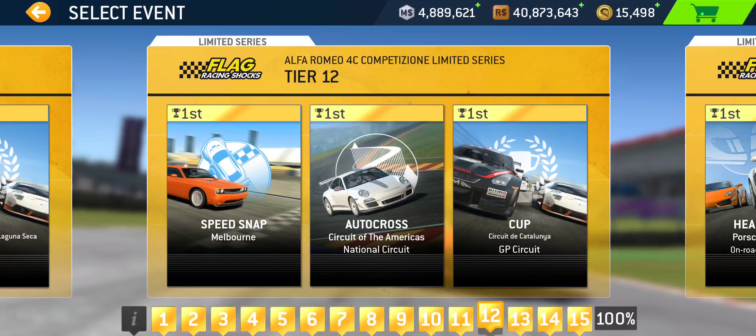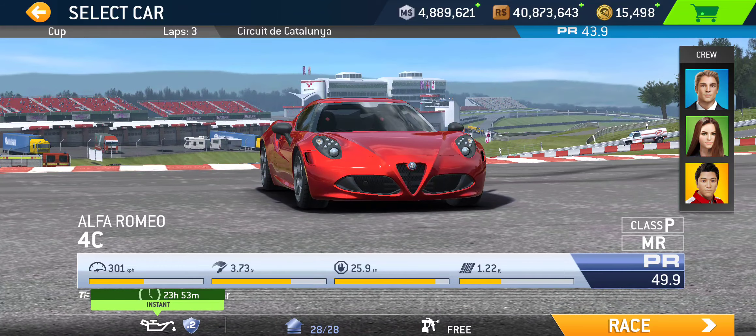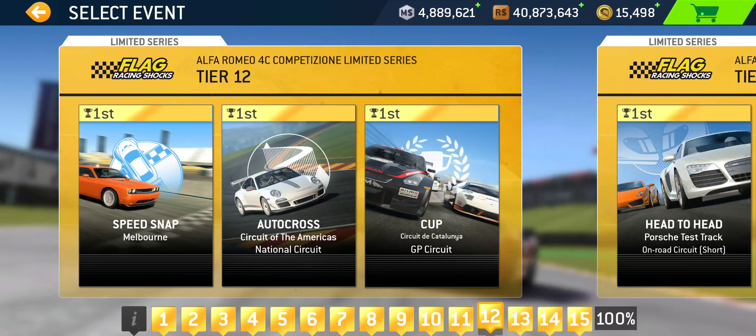Tier twelve kicks off with Speed Snap at Melbourne, followed by Autocross at Circuit of the Americas National Circuit, and the Cup is gonna be at Catalonia Grand Prix — three laps, PR 43.9 required.